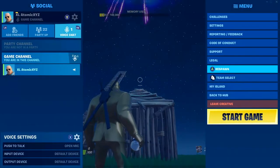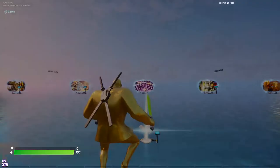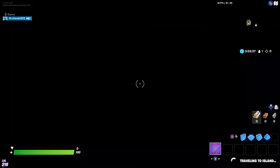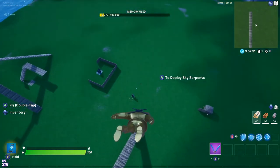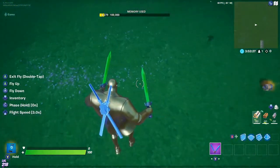Right as you throw it — right when the junk hits the structure — click 'Go Back to Hub.' The second it hits the top, go back to hub, then go back into your world.